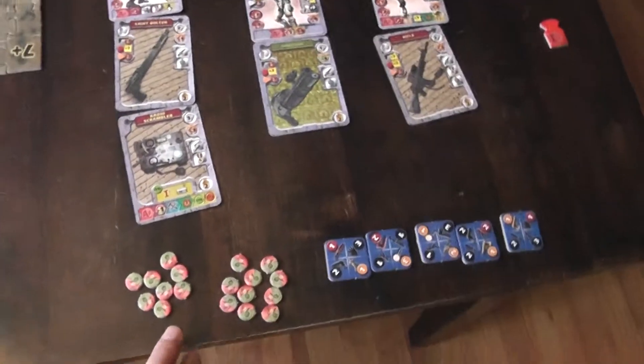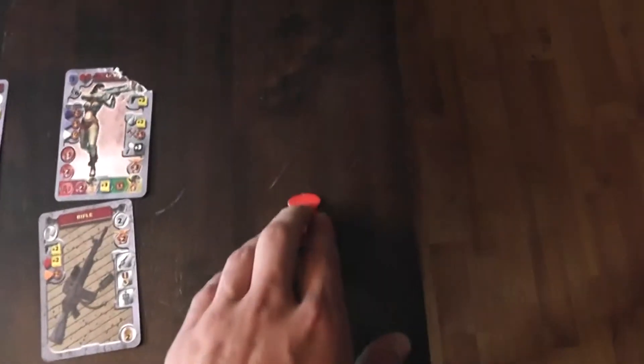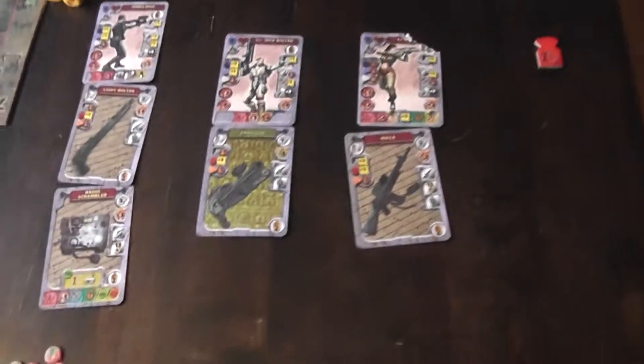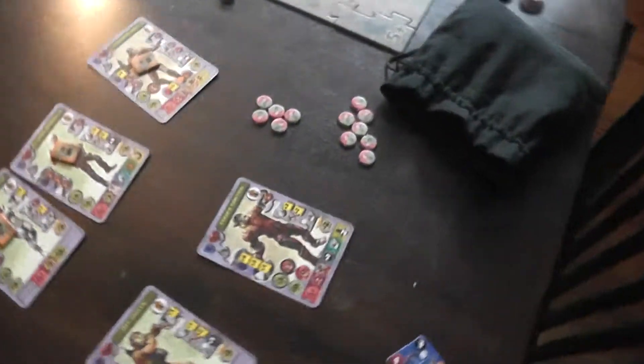Because Norad has way more command points and the Salamites know this, they're not going to try and outbid them on initiative, and will probably only interrupt when it's desperate. So I'm going to take my first two points and spend them on Frank Einstein, because as we said, he was a traitor.